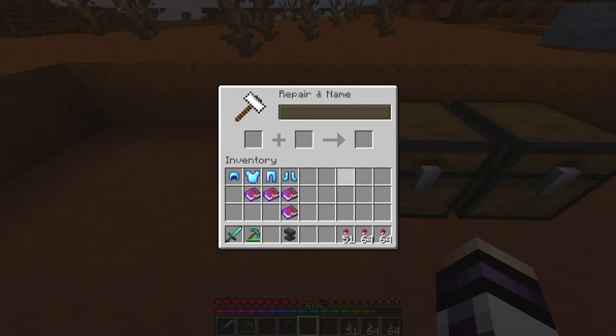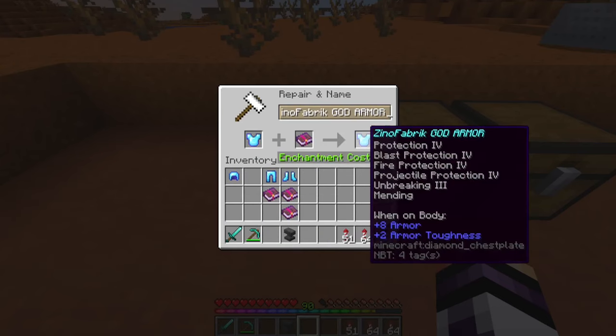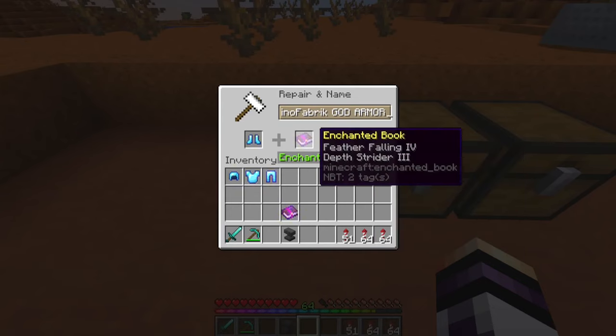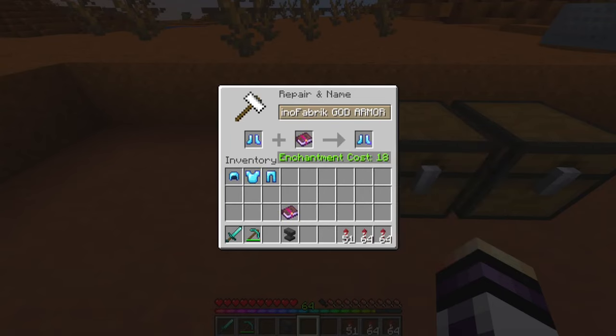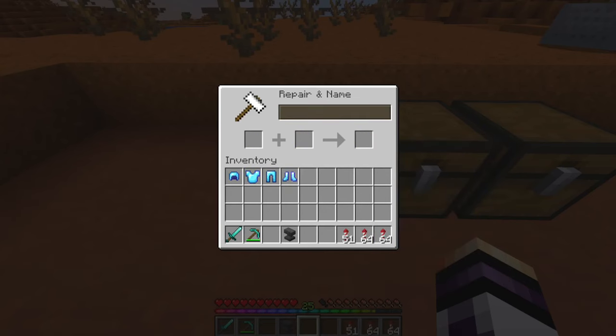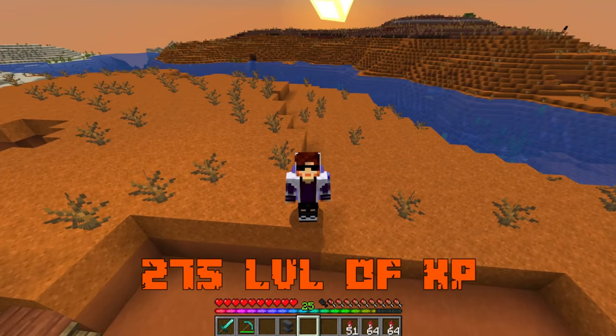I will place unbreaking 3 and mending on the chestplate, unbreaking 3 and mending on my leggings. Now it's very important to place feather falling 4 and depth strider 3 first, then unbreaking 3 and mending. Now I will place unbreaking 3 and mending on my boots. At the beginning of this journey I had 300 levels of XP and now I'm left with only 25 — meaning I used 275 levels of XP to make this god armor.